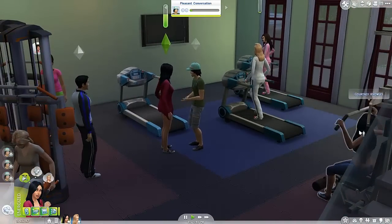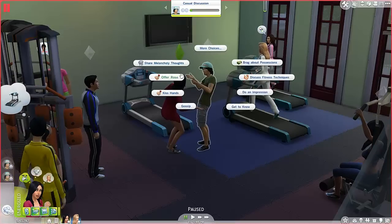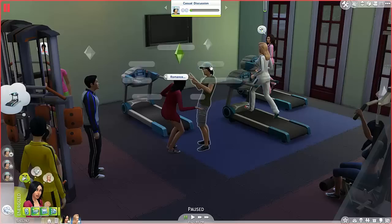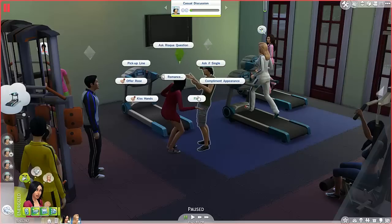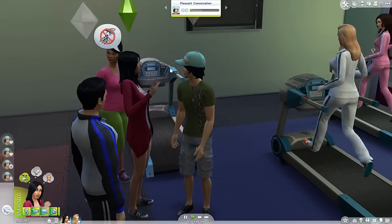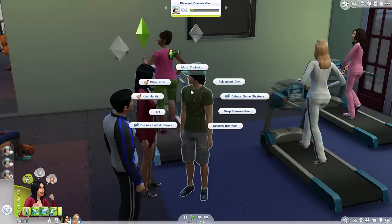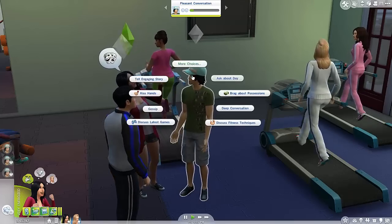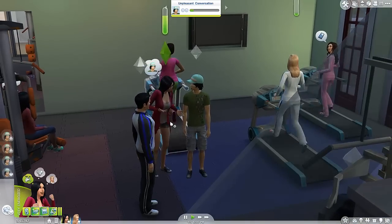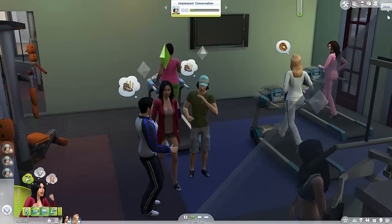There's a lot of people at the gym — Julia's here, Marshall's working out, Courtney, Perla, Sylvia. It looks like Alana's hitting it off with Colton. Let's try an impression and maybe go to romance — ask if he's single, compliment his appearance — nothing too drastic since they're not even friends yet. Turns out Colton has a fear of commitment and is an evil Sim! That's interesting. We have a decision to make — let's gossip a little and see if he's into that.